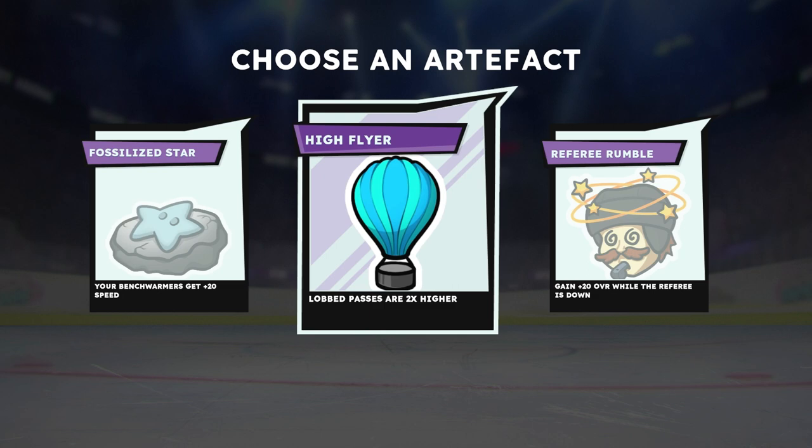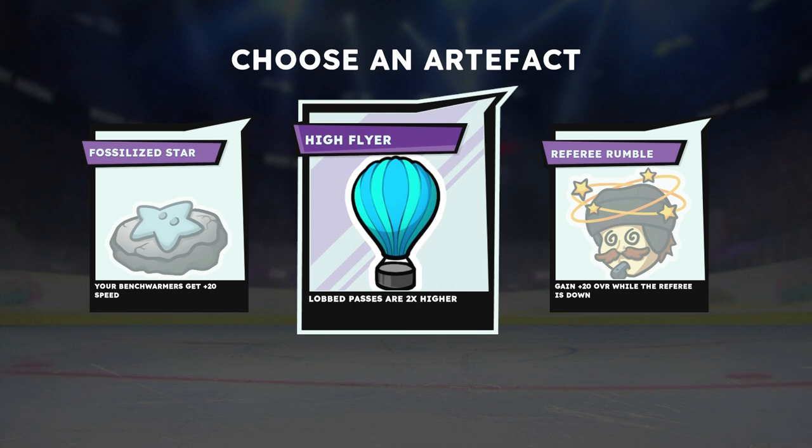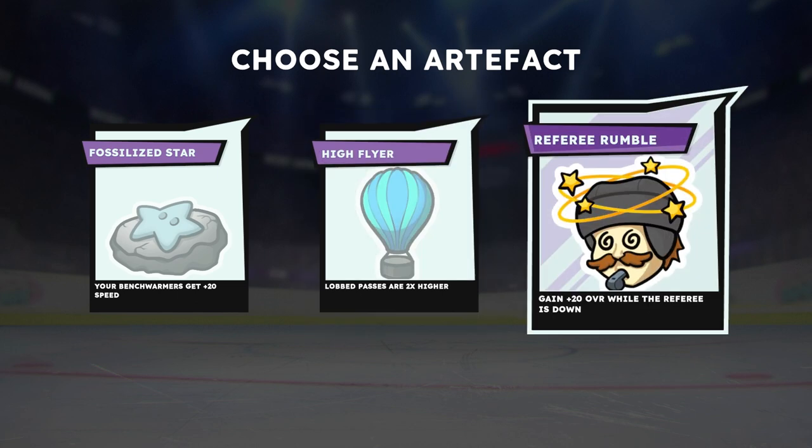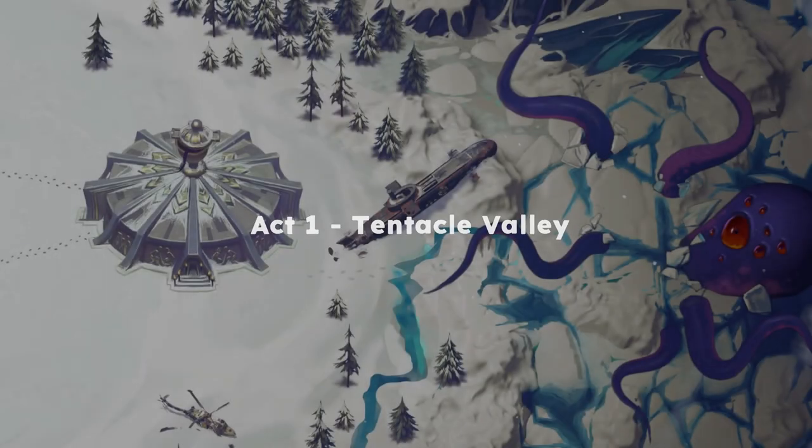You also pick a superstar to play alongside Angus. I found my other players a bit slow when playing with Rory and Calvin. Rory is the most balanced — speed 51, checking 59, shot power 58, accuracy 52. I'm going to try Kelly Jelly this time because I'm lacking speed; she has decent accuracy of 47. At the beginning of each run you also choose a random artifact — a modifier for matches. Options include Fossilized Star for plus 20 speed to bench warmers, High Flyer for doubled lob passes, or Referee Rumble for plus 20 overall when the ref is down. I'll go with Fossilized Star for that speed boost.